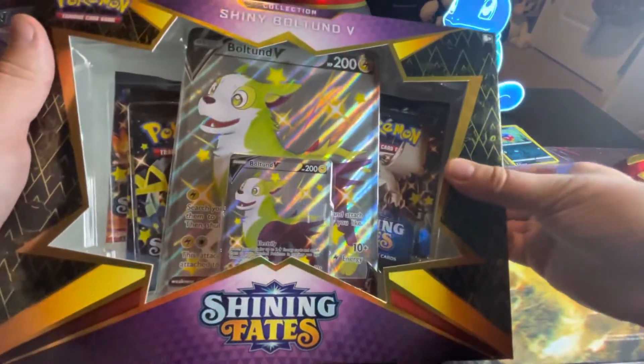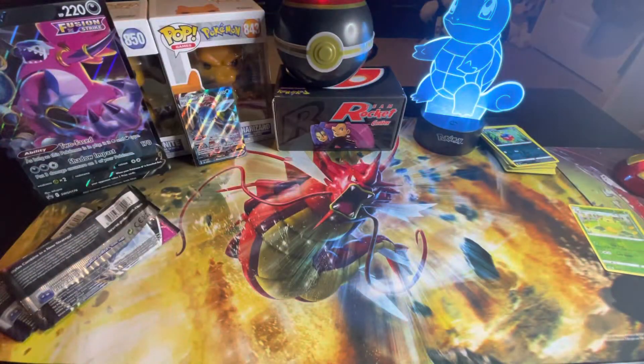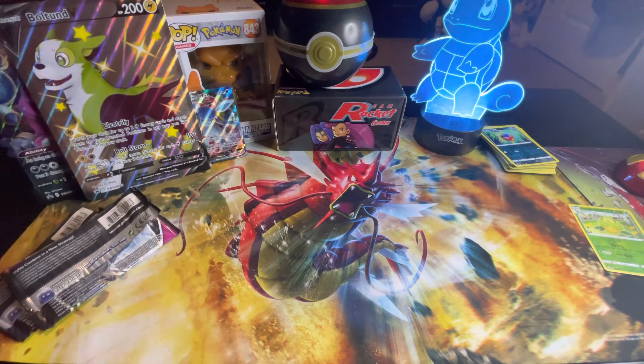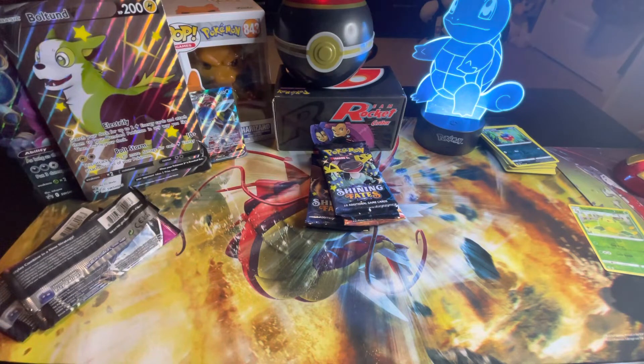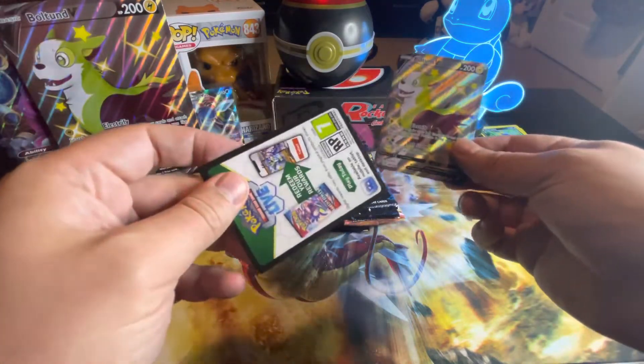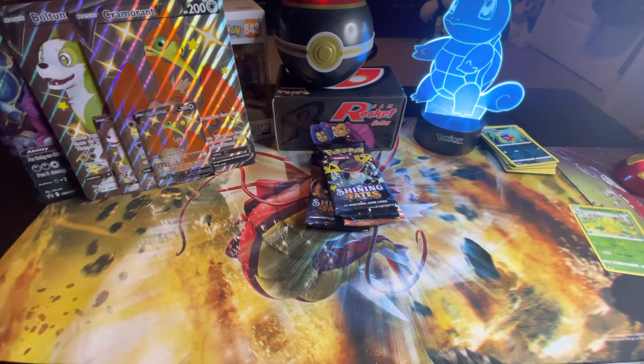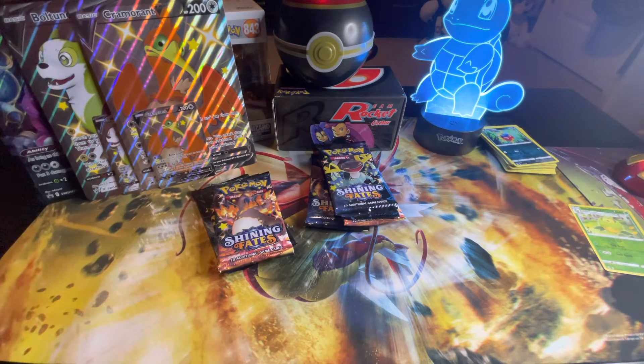I'm gonna go ahead and pull out all the packs - hope we can get some more Shinies. Charizard V-Max is what I'm still needing. Got the five packs. They went ahead and updated the box with a new code card. Let's get the Cramorant box open - and there's the Cramorant card. This one has two Charizard packs in it.